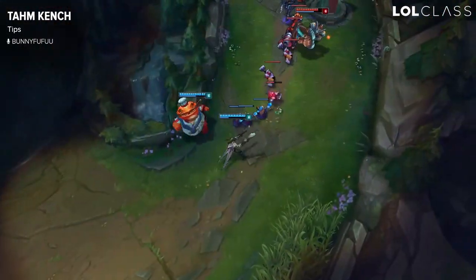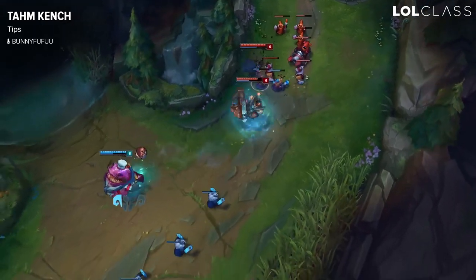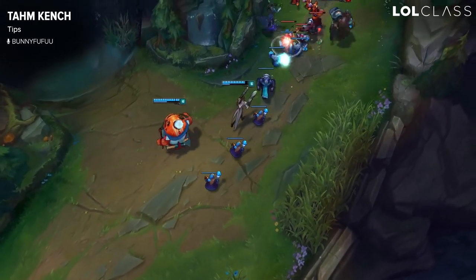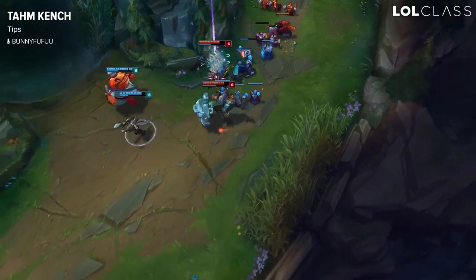It sounds weird but it's honestly really beneficial: if a Thresh is trying to hook either you or your AD carry, let your ally tank it and then eat them and run away, rather than you tanking it and taking the damage.